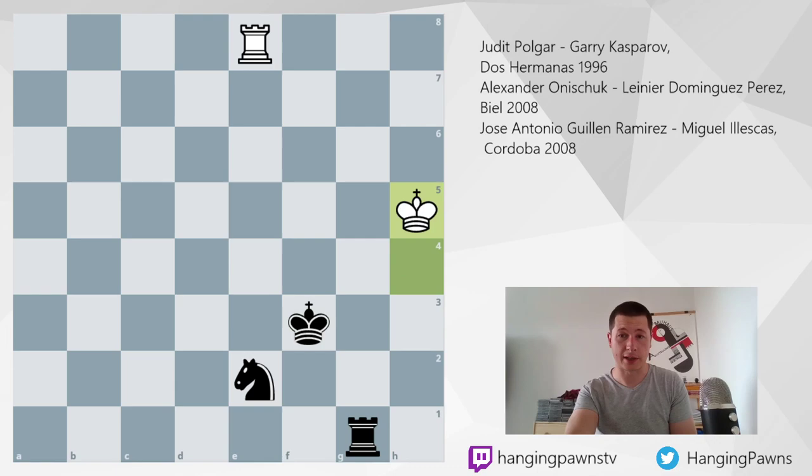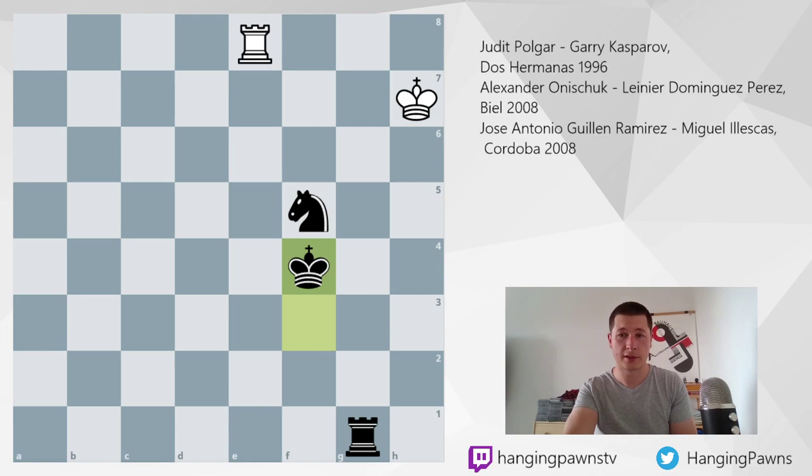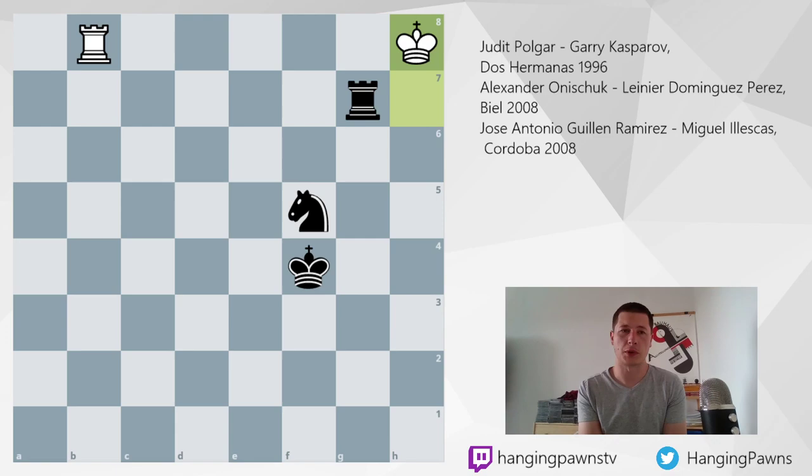King f3 played, progress made. King h5, knight g3 check, and now king h6 — the king is slowly getting away from the black king and from the black forces. Knight f5, king h7, king f4, rook b8. Everything fine so far. The point behind rook b8 is that you are perhaps trying to check from the side. Rg7 check, and king h8.